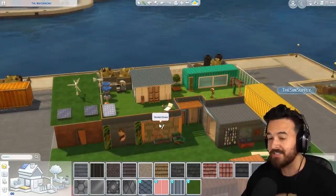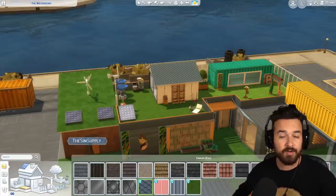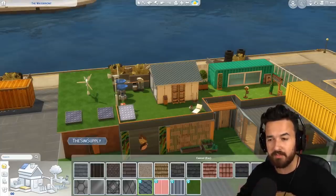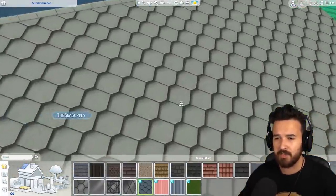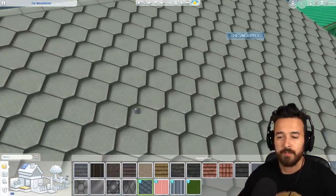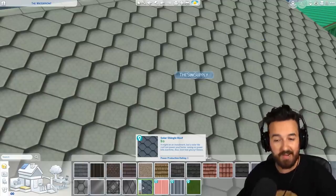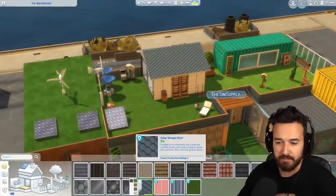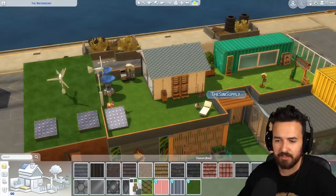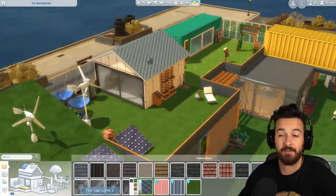With Eco Lifestyle, there's a whole idea of power and water consumption that factors into your bills. This roof right here is actually a solar panel roof — it produces power and can reduce how much you pay in your bills. So it's a roof texture you can just put onto your house to generate power, which is pretty cool.